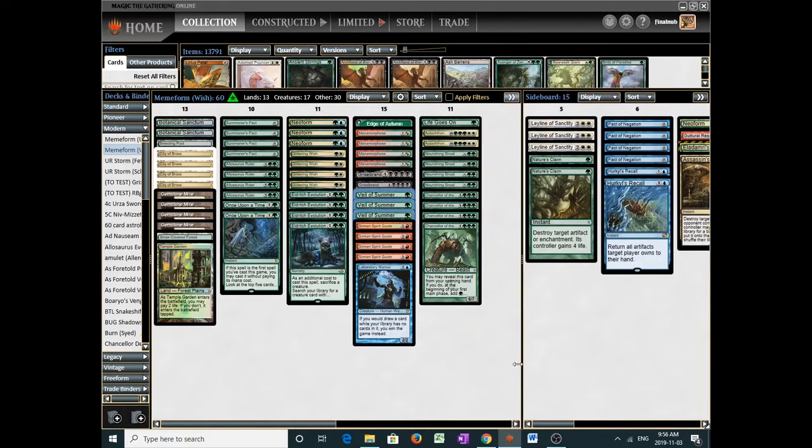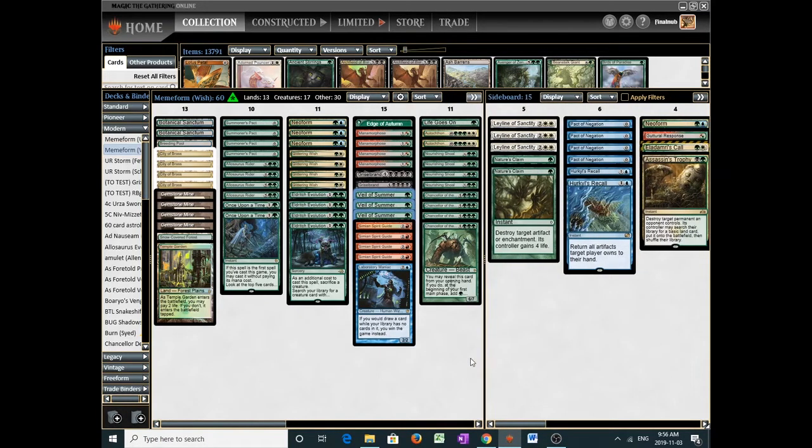As I've stressed before, the number of green cards in the deck is very vital for keeping your Allosaurus Rider turns consistent. In fact, there are only 20 non-green cards, so two-thirds of your deck is green. That's something to keep in mind. Anyway, this is what I took to the Mox Preliminary. I played eight rounds and there were some great matches — here's the deck, and I'll see you for the round one video.